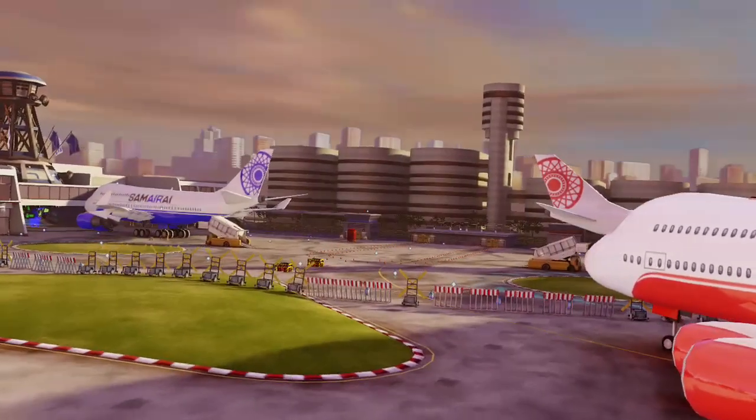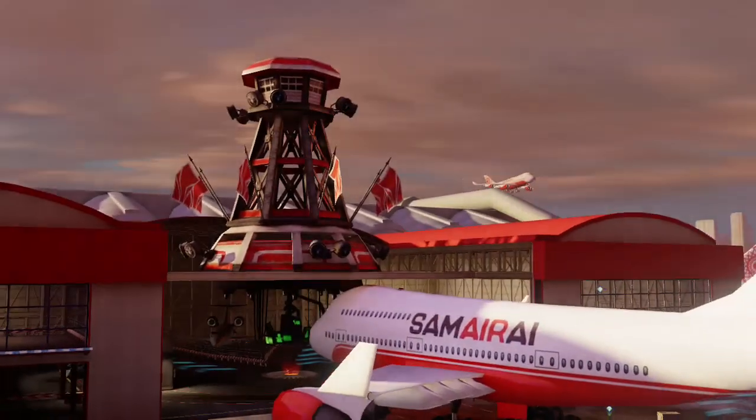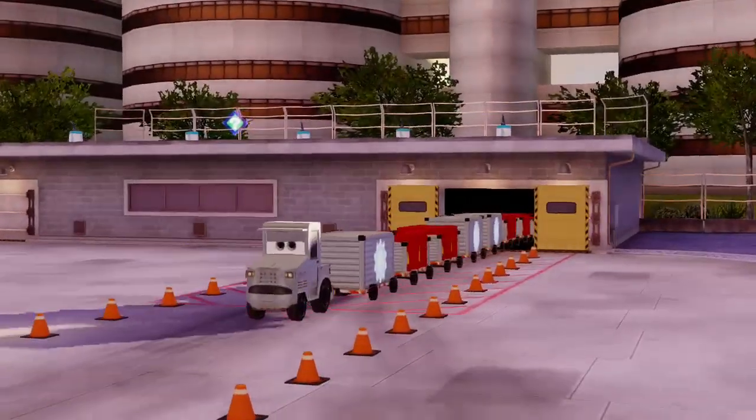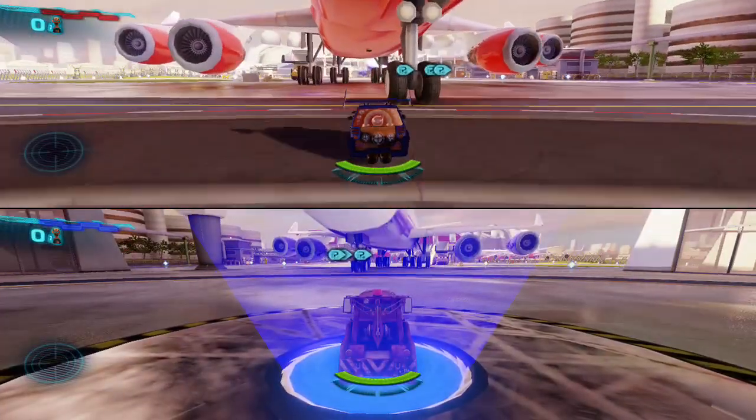Welcome to the Disruptor Challenge. Find the Disruptor and place it in the opposing team's base. If you take damage while carrying the Disruptor, you will drop it. The Disruptor is at the rendezvous point.